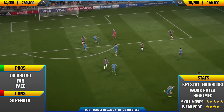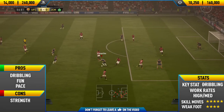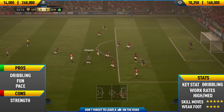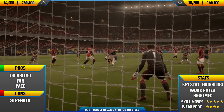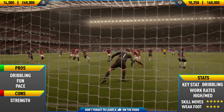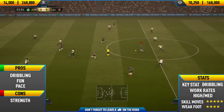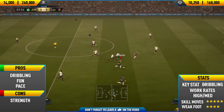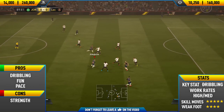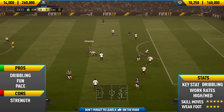His one con is his strength, which you can expect with most skillful, quick, pacey players — they usually have pretty bad strength, and Al Sharari is no exception. He gets pushed off the ball fairly easily, so that's something to look out for. But honestly, this guy is one of the best skillers on the game. He is so fun and enjoyable to use, and really easy to skill with.